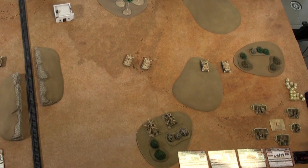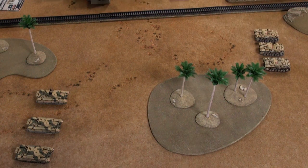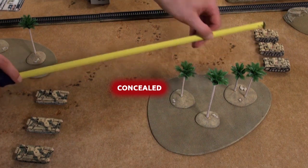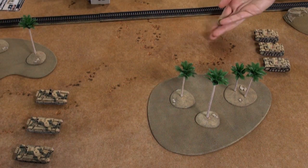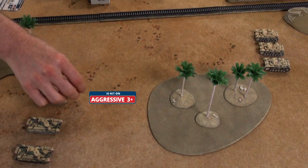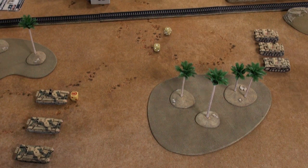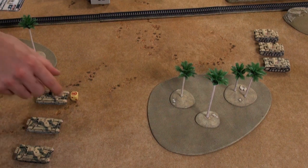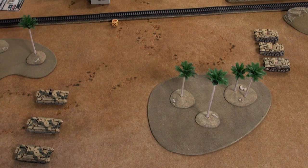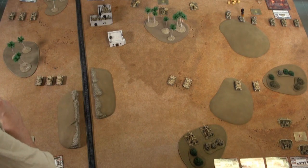My infantry don't have anything to shoot at so they will be gone to ground. Finally my Panzer IIIs shoot at Phil's Crusaders. One Crusader is concealed so that die is rolled separately. My Crusaders are aggressive — the Panzer IIIs hit on 3+. One hit scores; armour 3 plus 6 is 9, plus 1 for long range is 10, against anti-tank 8 — lucky Crusader survives. That is my shooting for turn one; no assaults, end of turn.